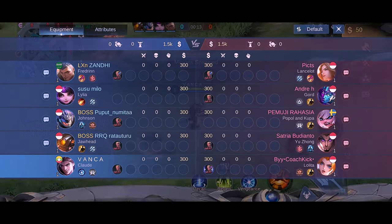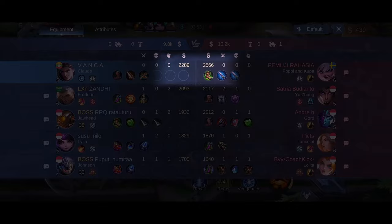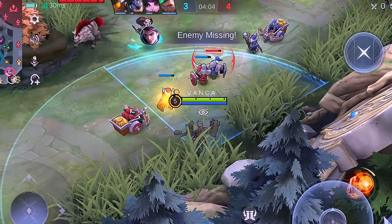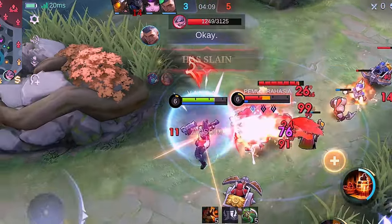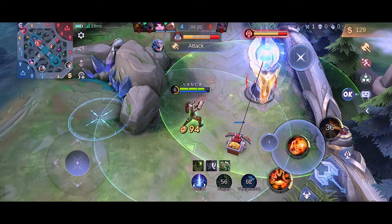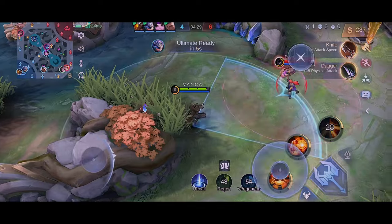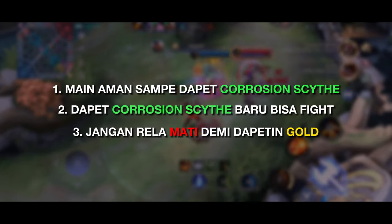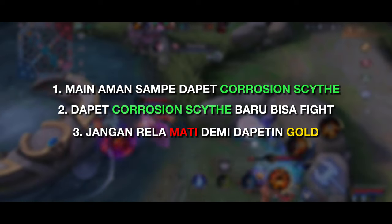Contoh kedua, ketika lawan Popol dan Kupa, hero yang powernya lebih kuat dari Cloud di early game. Di menit 4, Corrosion Sight udah bisa kebeli. Saatnya balikin gold yang hilang dan bales dendam. Taktiknya sama kayak Clint — kutunggu Popol dan Kupa saling deket, arahin skill 1 ke mereka langsung dapet 5 stack, skill 2 ke arah dia jaga-jaga kalau dia kabur, dan langsung buka ulti sekaligus vengeance biar dapet damage tambahan ke Popol. Ketika Popol mati, kita bisa botakin towernya buat tambahin gold. Dari 2 contoh gameplay ini, ada beberapa hal yang bisa kita pelajarin: pertama, early game selalu main aman dan waspada sampai dapetin Corrosion Sight. Kedua, setelah dapetin Corrosion Sight baru kita bisa main lebih agresif tapi tetap waspada. Ketiga, korbanin sedikit gold demi keselamatan itu jauh lebih baik daripada maksa dapetin gold dan akhirnya mati — karena gold itu bisa dikejar kalau cuma sedikit di early game.